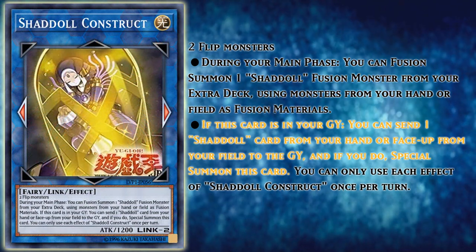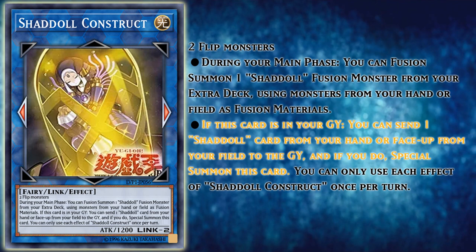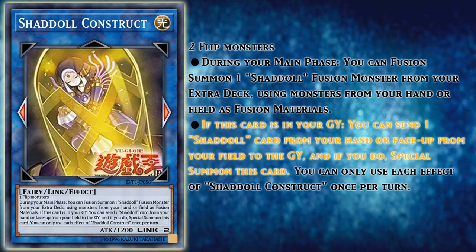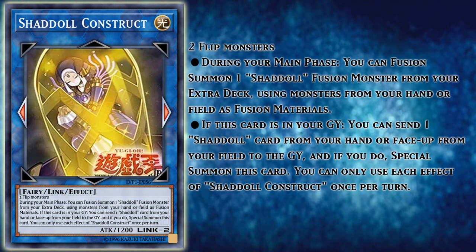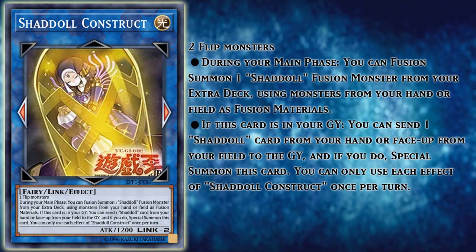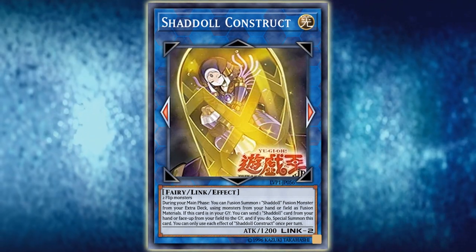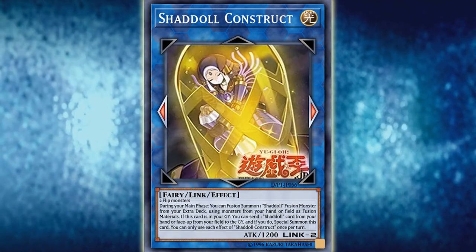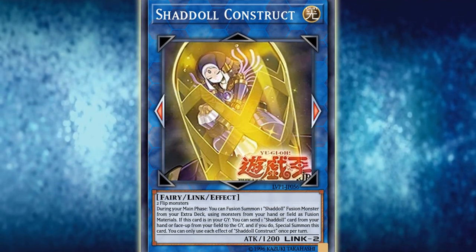Its second effect is what makes the link markers make so much more sense. That effect is: if this card is in your graveyard, you can send one Shadol card from your hand or face-up from your field to the graveyard, and if you do, special summon this card. So this card has a built-in fusion effect and a built-in recursion effect that allows you to revive it into your main monster zones by discarding a Shadol card. This entire card has brilliant design — it is a self-recurring fusion source that opens up additional zones for you to summon from the extra deck. It's designed for you to make first in your extra monster zone, fuse away with it, then revive itself — that's why no markers point down.